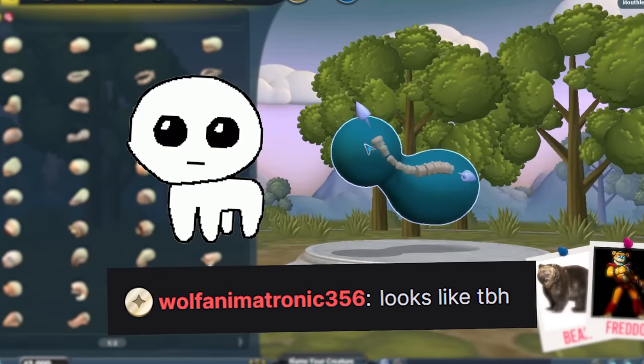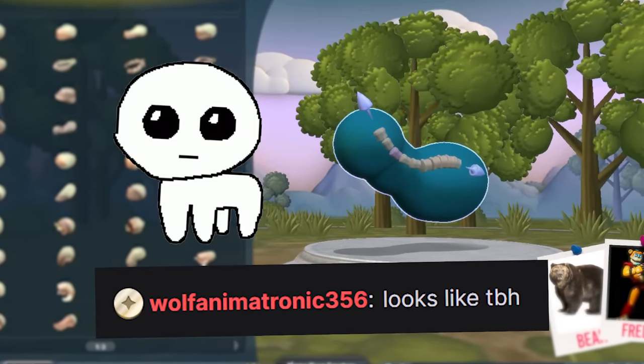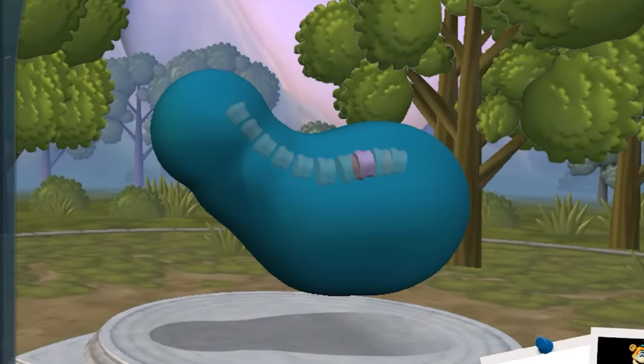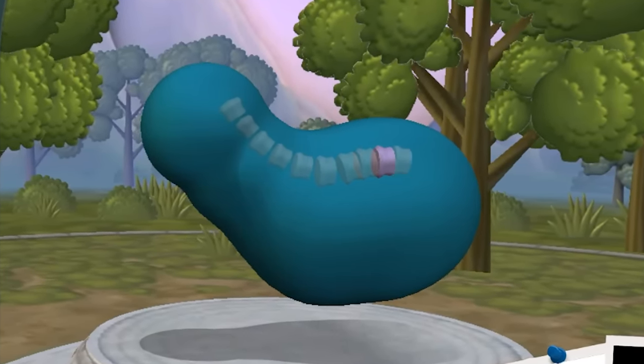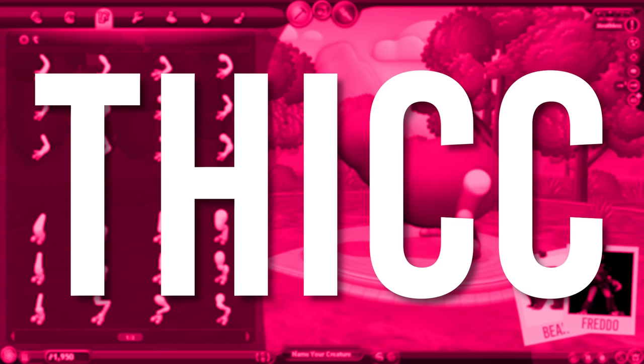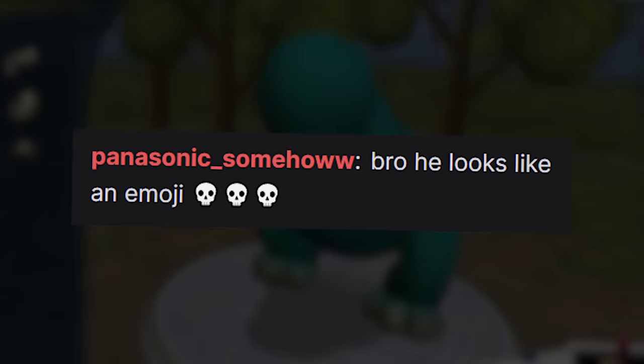It looks like TBH. It'll hopefully look more bear-like the more we work on it. Can I make him just a little bit bigger? I just really want to push the envelope of how big I can make this boy. Obviously those legs are too tiny, so we want to make these legs thick. He looks like an emoji.